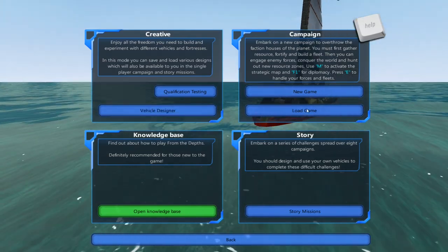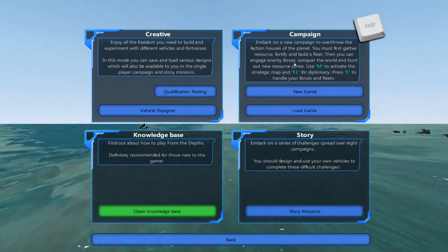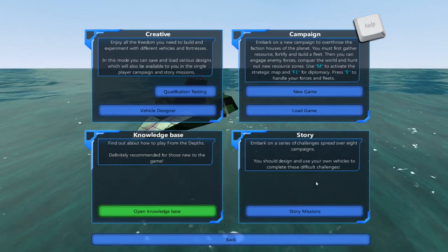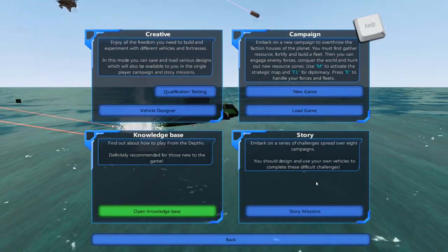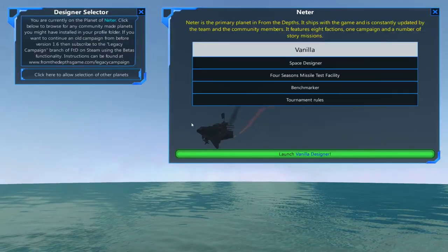So there are three different modes. Campaign, which is like a strategy and building thing where you have to fight enemy forces and collect resources to build stuff. Story, where you do little challenges like fighting a force and you can take your own craft in or use the pre-built — don't use the pre-built, they're awful. Or vehicle designer, which is basically a sandbox with infinite resources.